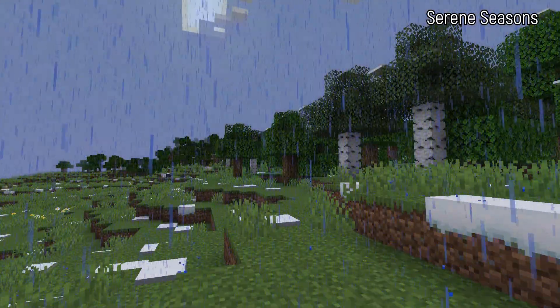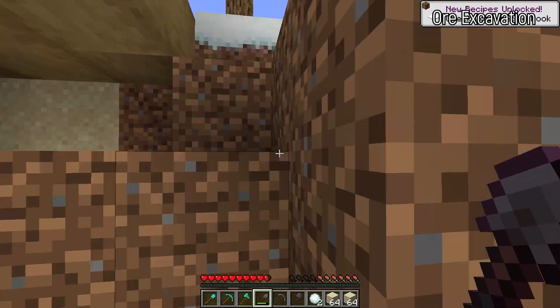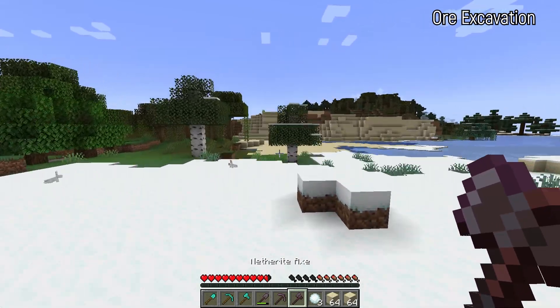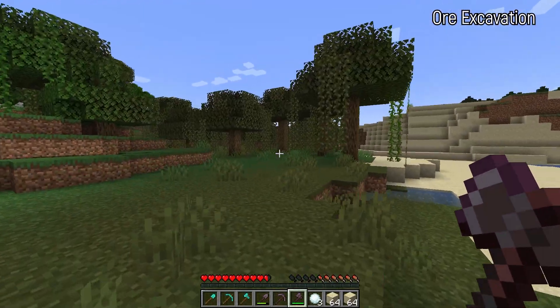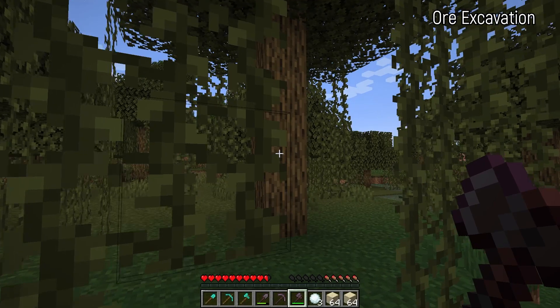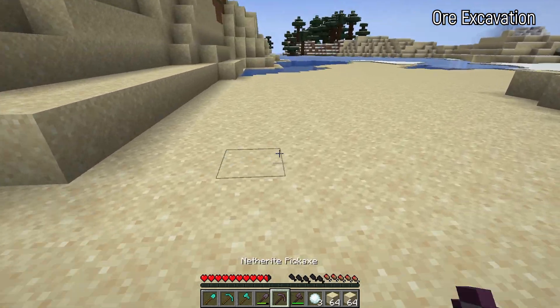Earlier we mentioned fishing was boring — that's true — but mining is also rather boring. Ore Excavation makes things like mining, harvesting plants, excavating dirt, and cutting down trees a lot easier. What it does is allow you to hold one key on your keyboard while mining an ore, and it will mine the entire vein. That means like 10 blocks of coal mined by breaking just one. You can also cut down entire trees and harvest tons of crops all at once, up to a configurable limit.